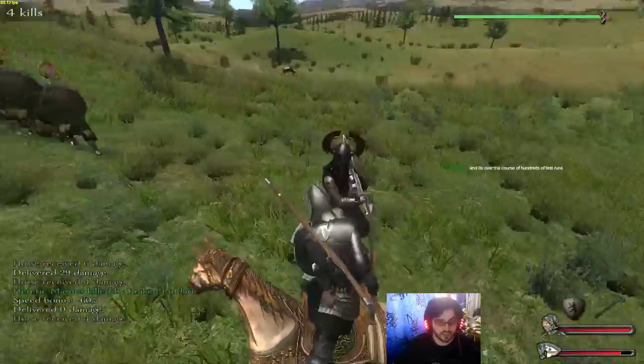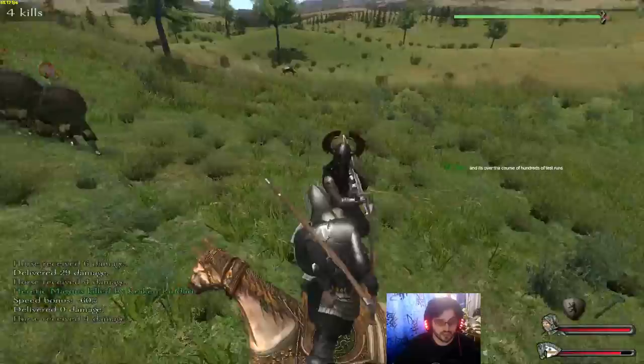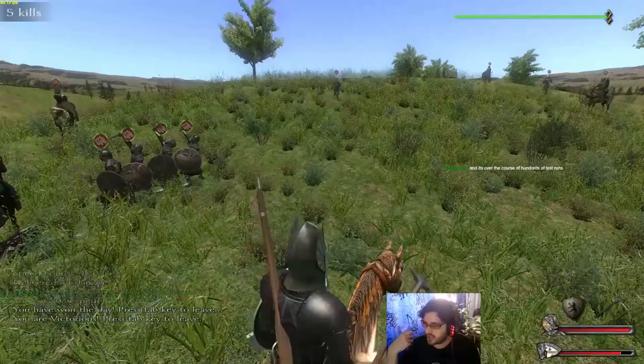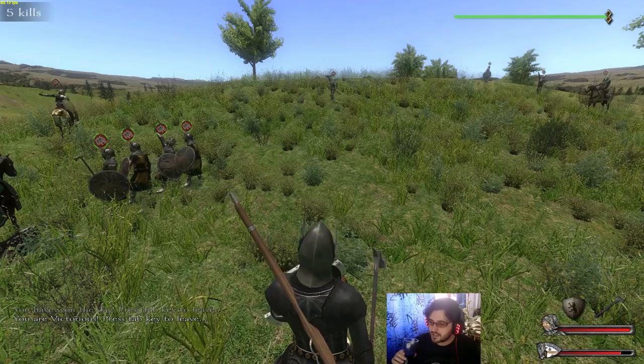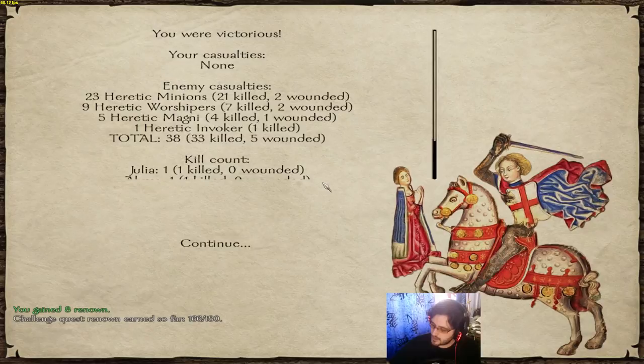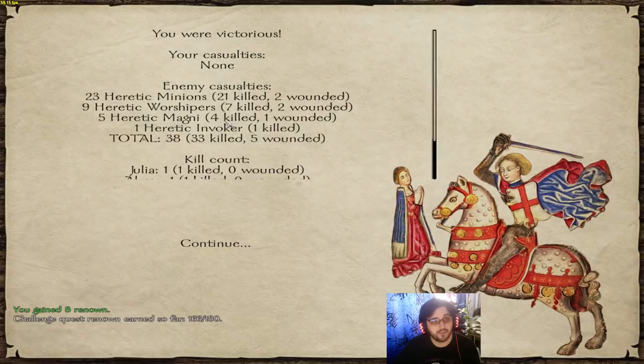Seriously? You're putting up quite a fight. See on some tester systems, a troop with possible but not optimal shield like Immortals consistently spawns with shields a lot more than on different systems, when they tend to get two-handed swords more often. And it's over the course of hundreds of test runs. Cool, that is pretty interesting that there's such a pattern.